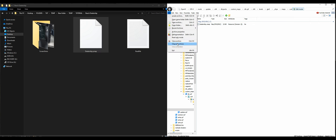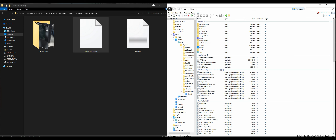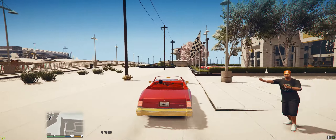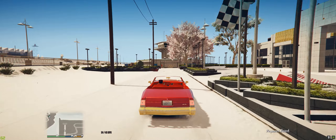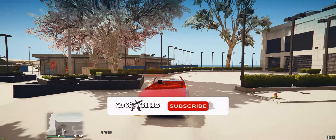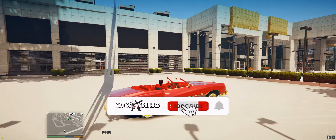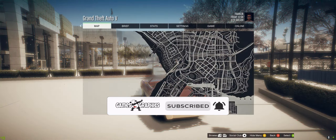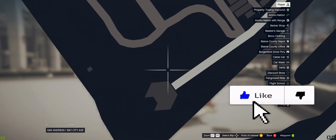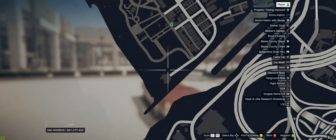Once that's all done, close all archives, minimize any other windows, and run the game. Once you spawn in, your dealership is going to be down at the beach. Open up the map — this is exactly where your beach dealership will be, right down by B City Avenue.